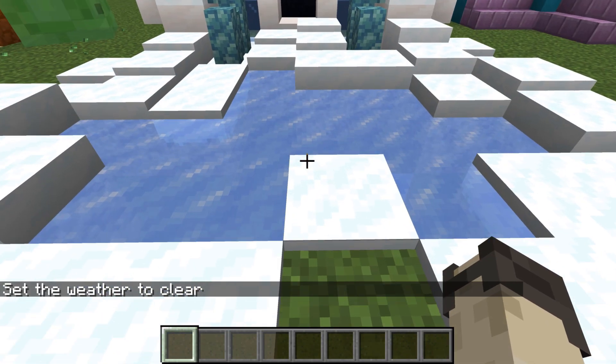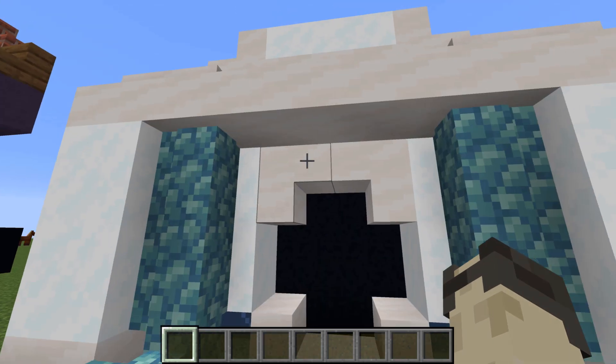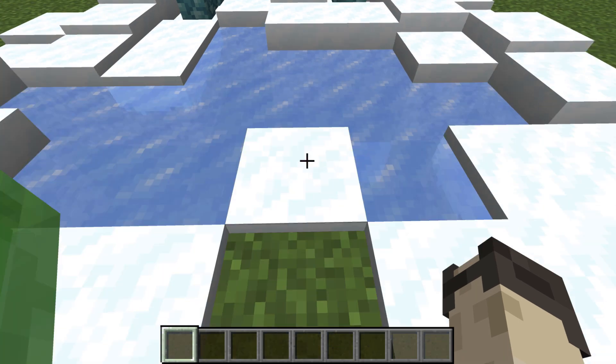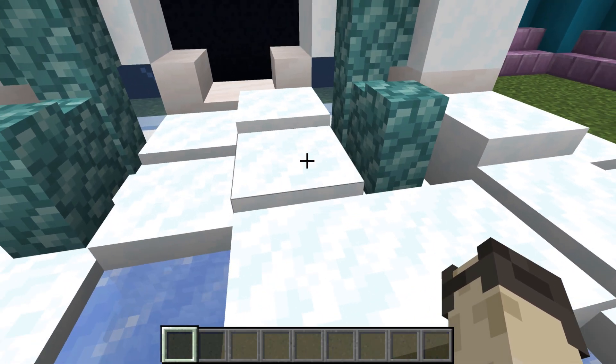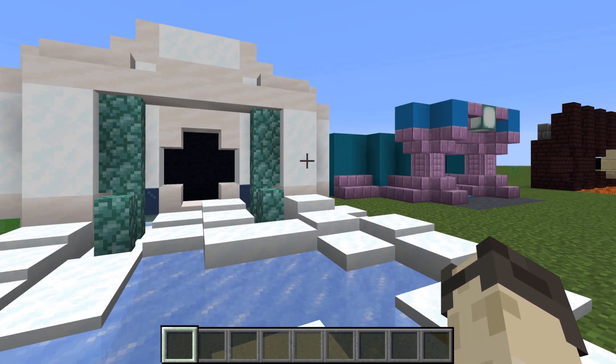As you can see this is the next build — it is a snowy or an ice biome. It uses quartz stairs and snow blocks as well as some prismarine walls, and it has a little frozen lake out in front and all these snow layers as well which adds to it. This build would not have a door but would just be an open front.